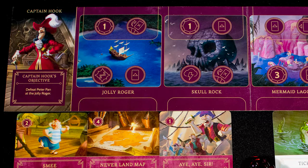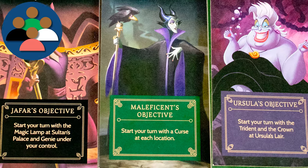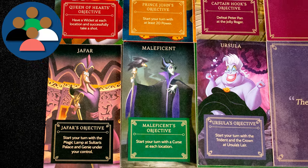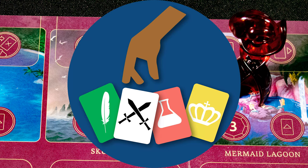Will you be the witch Maleficent, the other witch Ursula, the insidious Jafar, the greedy Prince John, the temperamental Queen of Hearts, or that Hook guy with the unhealthy obsession with children? Each villain has their own unique objectives that they have to complete in order to win the game, and the winner is the villain who manages to do that first.